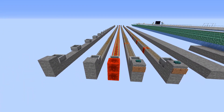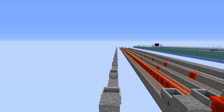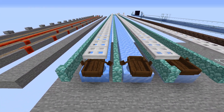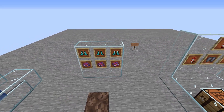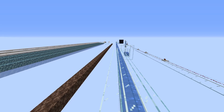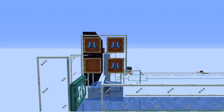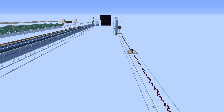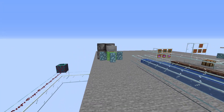Over here we've got our minecarts — powered rail, non-powered rail, and then somewhere in between, and then just a bunch of minecarts. Next to it we've got an ice road: normal ice, compact ice, and blue ice. Then there's flying with different types of rockets, soul speed for soul sand one, two, and three. And then we've got a Dolphin's Grace area with depth strider one, two, and three boots. And then there's actually a flying machine, and something quite secret that I think you'll be surprised by.